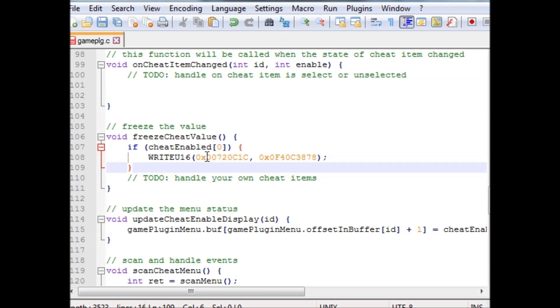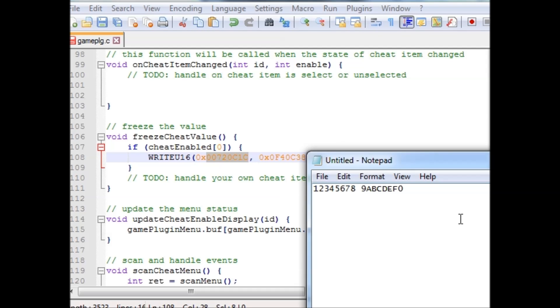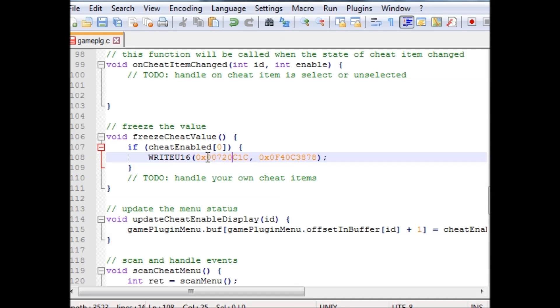Here is the actual address. If you find the code online or make it yourself, it'll likely be in the same format. All we gotta do is copy this and paste it over the address. Do not overwrite the 0x, because that tells it that that's a memory location — just overwrite these 8 bytes.